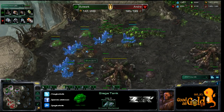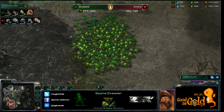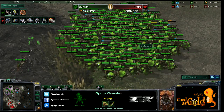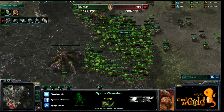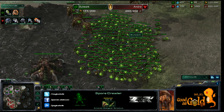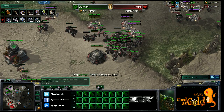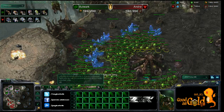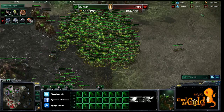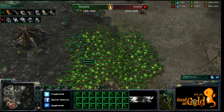Mass spine crawlers defending against drops — a really good play. 133 banelings on the field with 62 more in production — six pages of banelings! Going mass bio against banelings when you need splash damage is a mistake. Andre is now maxed out with only two tanks and 13 marauders but lots of medivacs. Somehow 213 banelings — or actually 157 confirmed on field.